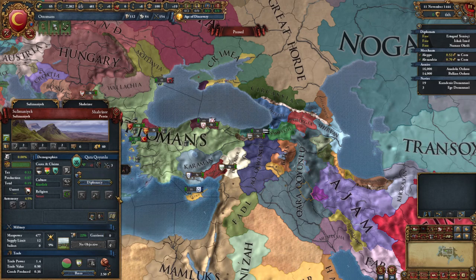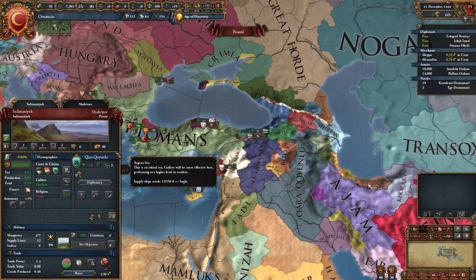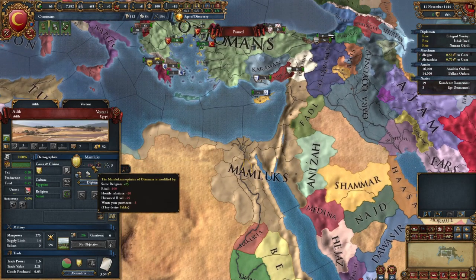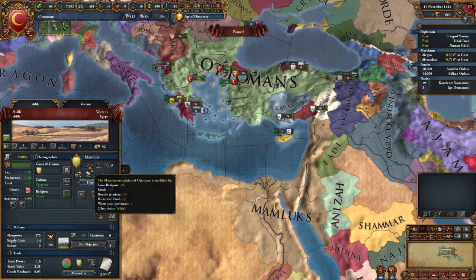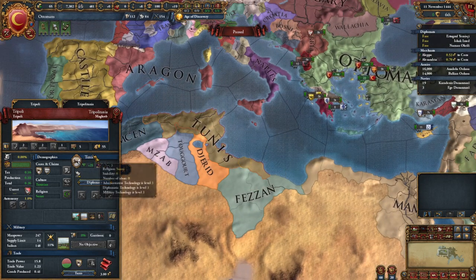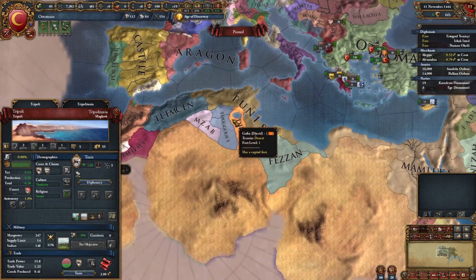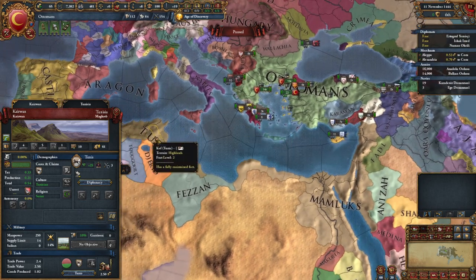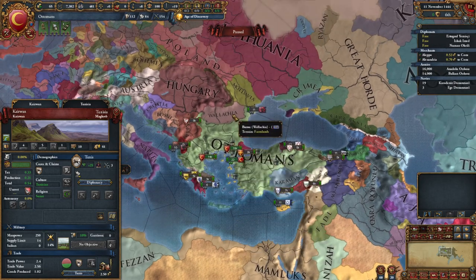The Ottomans are kind of special - they're set up to balance that non-unity between cultures and religions. Religion plays into diplomacy and we can try to find some allies. The Mamlics are totally Sunni but still don't like us, though there's a positive religious modifier in their opinion. Looking around, Tunis actually really likes us - we're finding other North African Sunnis. These nations actually quite like us, which is interesting. But it depends on whether Tunis can help us strategically - they're a little far away.